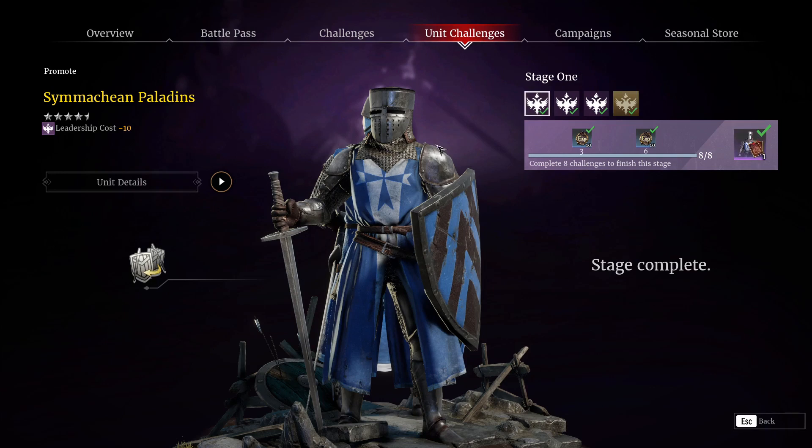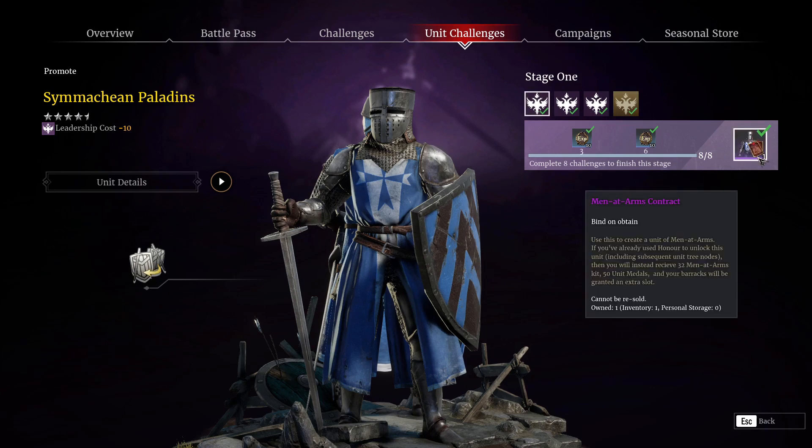You unlock Stage 1 in the tree for your unit challenges and will obtain a men-at-arms contract. This will allow you to unlock it in the honor tree if you do not have it. If you do have the men-at-arms unlocked, you will obtain 32 men-at-arms kits, 50 unit medals, and an extra barracks slot. I personally would, if you have the honor, unlock them — that way you get your kits to save bronze for actually getting the unit in your barracks, and you have the unit medals to upgrade it.